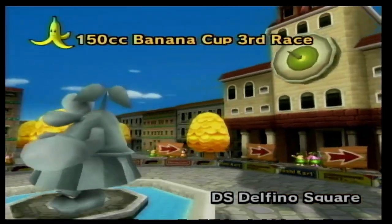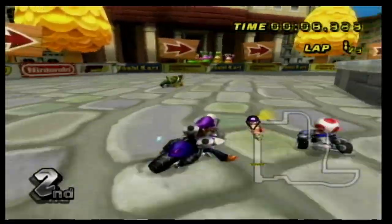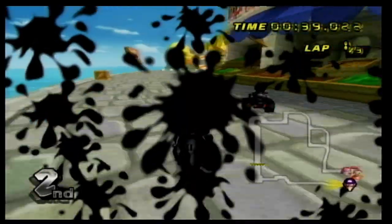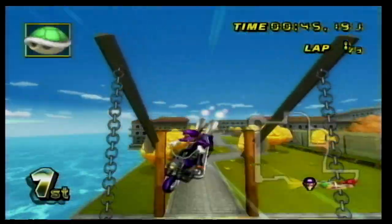Number 15 is DS Delfino Square. Super Mario Sunshine on the GameCube was an amazing game, and this course is based on that. You race through a village, go past a dock and fruit market, and eventually make your way to a bridge which randomly lowers and heightens, making your ride over it different every time. This is a fun track that I really like.